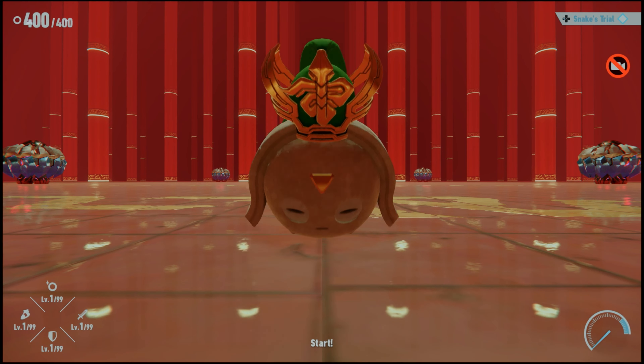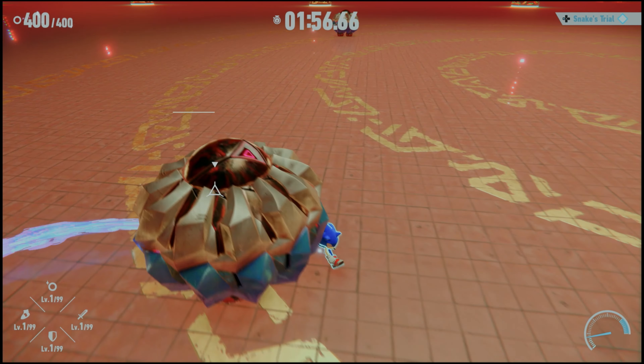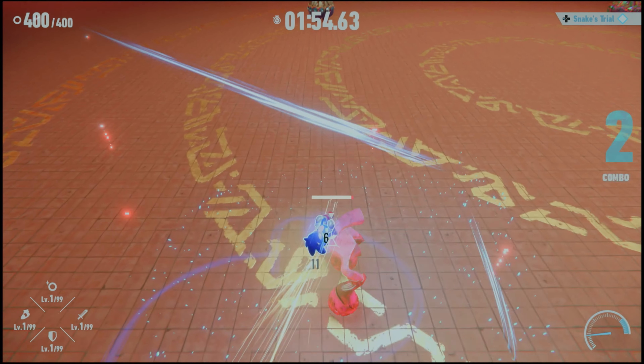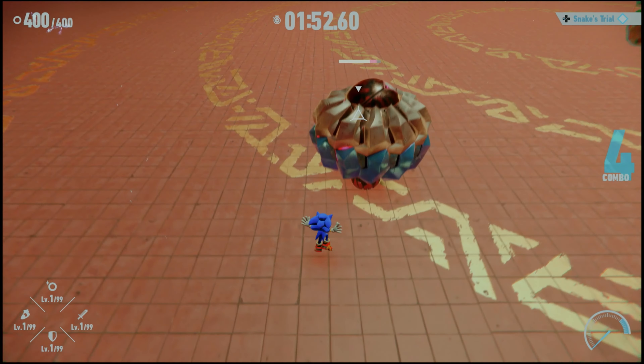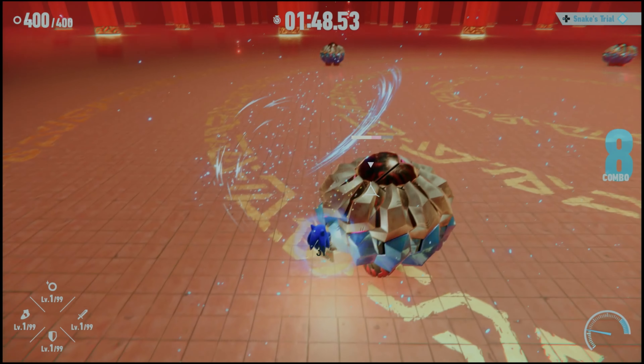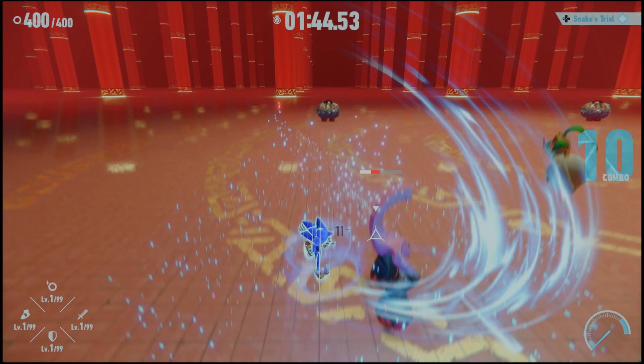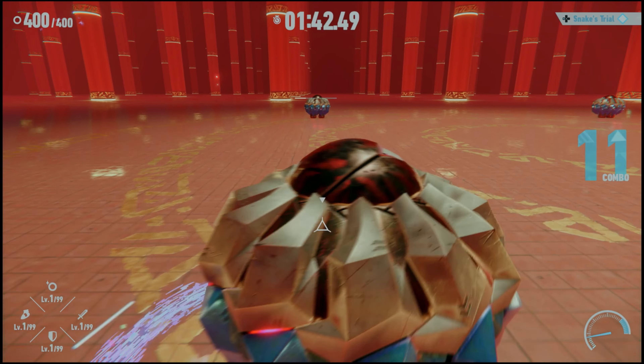The Snake Trials is one of the most frustrating parts of the DLC I've found so far. I hope I can make a guide to help you out. Now if you see my combo here, I do a Psy Loop, I get away, and then I charge in and I finish it with a Ground Slam, because it does the most damage.